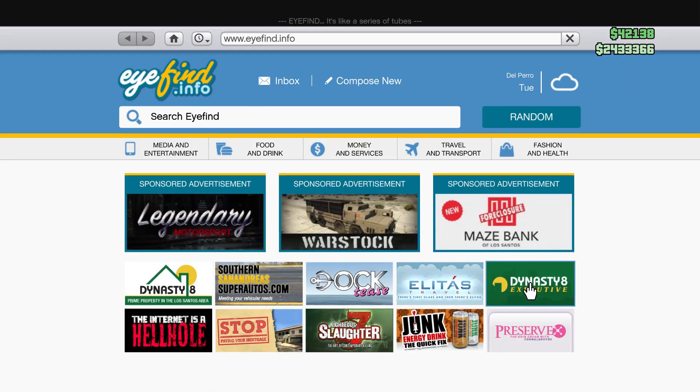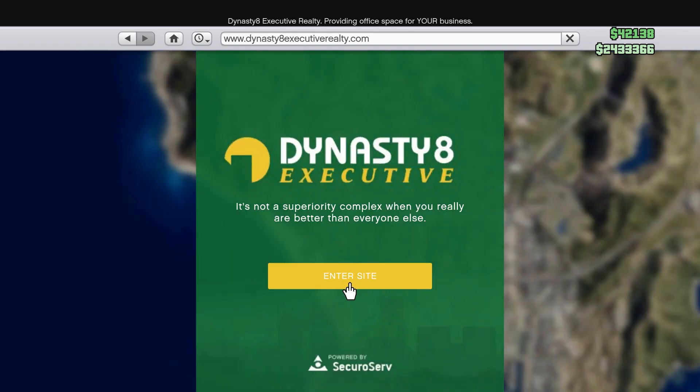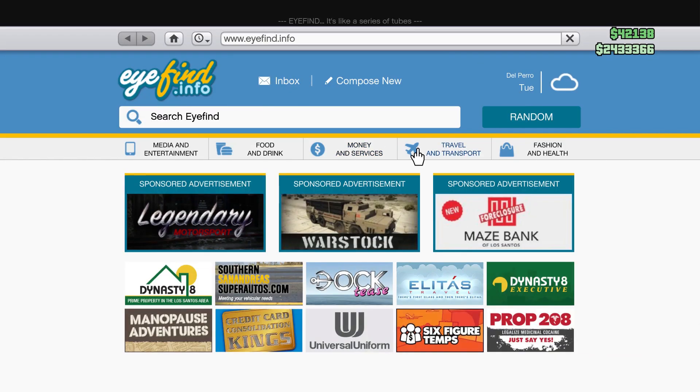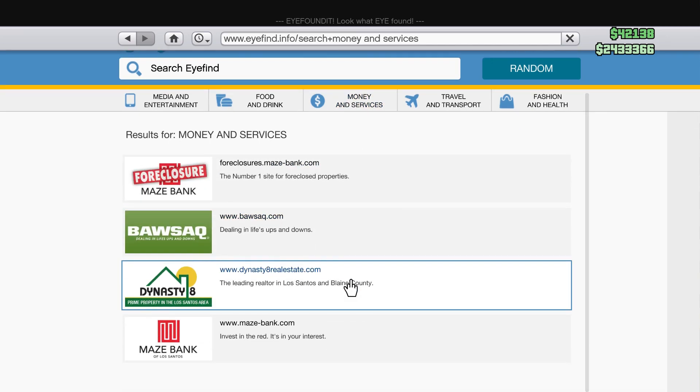Then you're gonna want to either click Dynasty 8 Executive or Dynasty 8. If you have Dynasty 8 Executive, that's the one I'd pick — that would be perfect. But if that doesn't work, you can go back into your phone and go to Money and Services and click Dynasty 8.